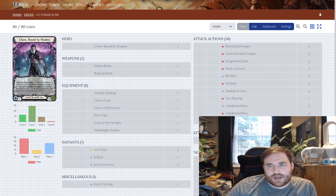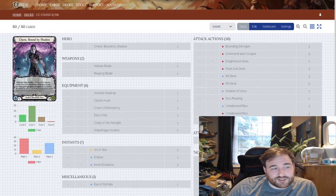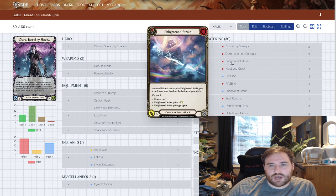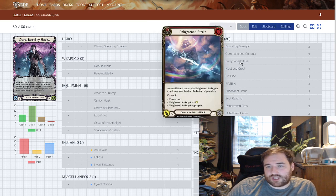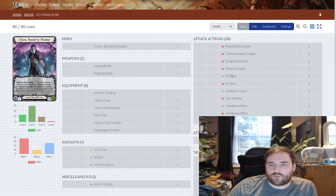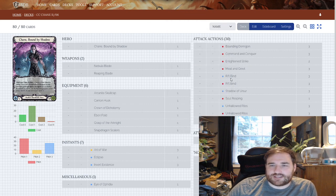A lot of people will see the attack mix and think it just looks like Blitz Chain but a bit more — and really that is the theme of my CC deck: Blitz Chain, but more. Bounding Demogons go up to 3, Commander Conquers to 3. Enlightened Strike stays at 2 because there are a lot more setup turns where I don't necessarily want it, though I may put it up to 3. I'm considering replacing Riftbind Blue with Meet and Greet Blue or Howl from Beyond Blue or Plunder Run Blue.